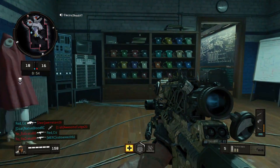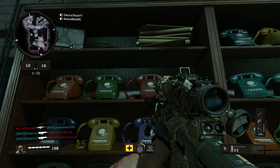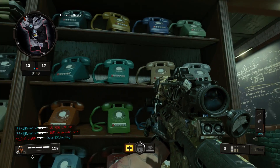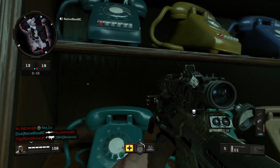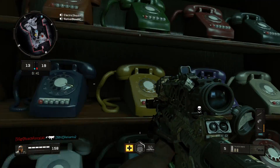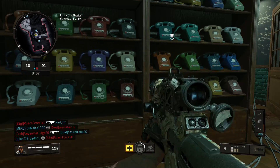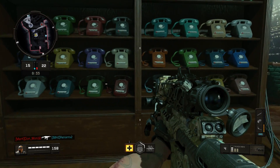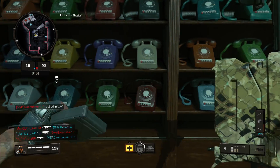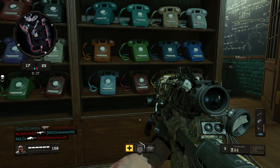This easter egg is in the greenhouse. If you go to the second floor, you'll find what looks almost like a dresser or cabinet, and it's holding so many phones. Something that caught my attention is they all have different colors, and I only hear this once per round in my game.